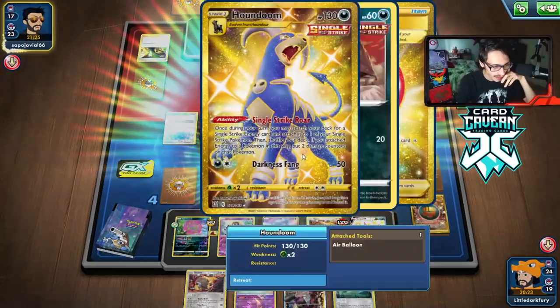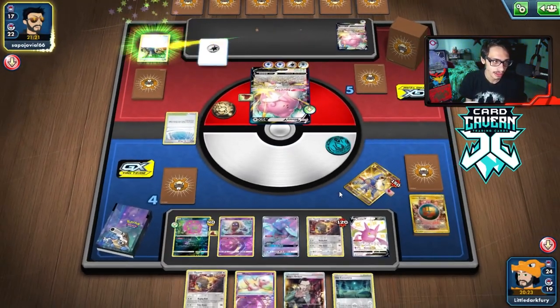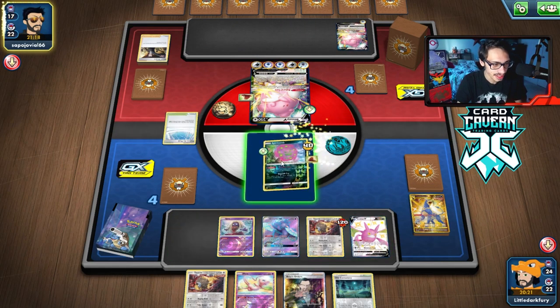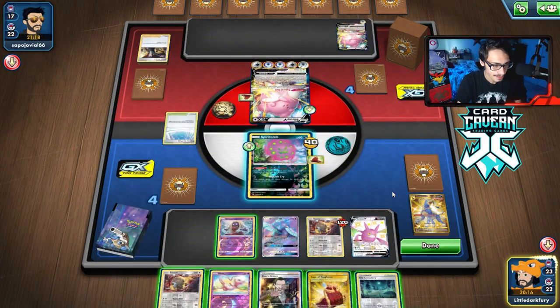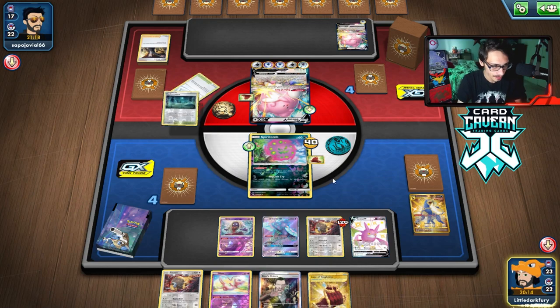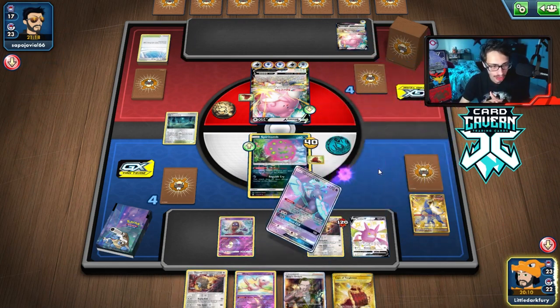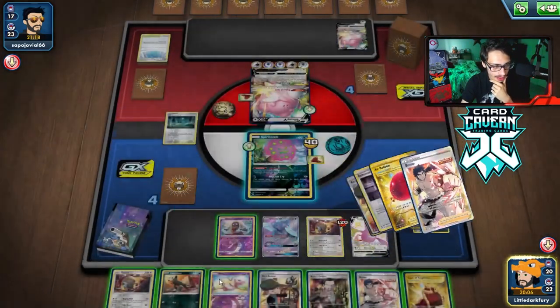I knew they had it but wasn't expecting the Houndoom. They could have even killed Oricorio. That's pretty bad — we might actually take an L here guys. This is not looking good. There's a Cape. We need a supporter — we got one, and the Houndour too. We need to also get the energy back for Tomb.